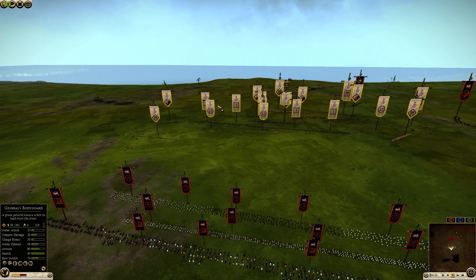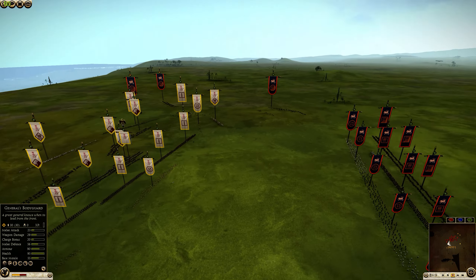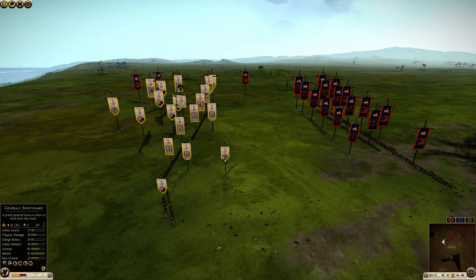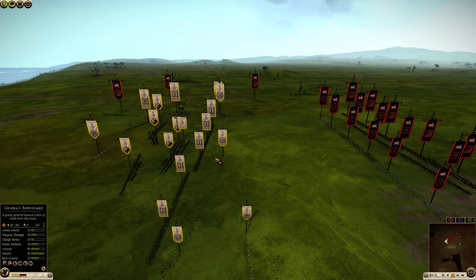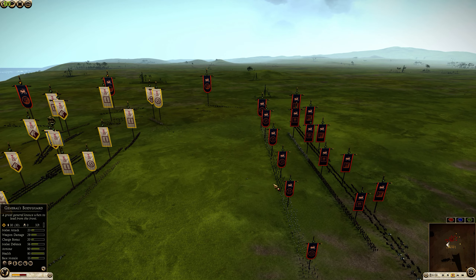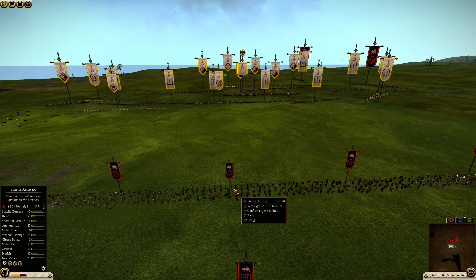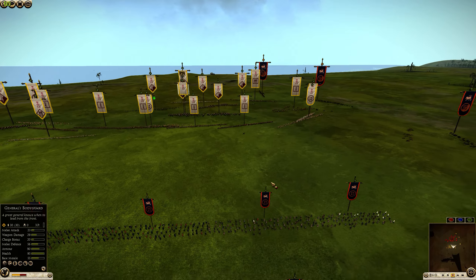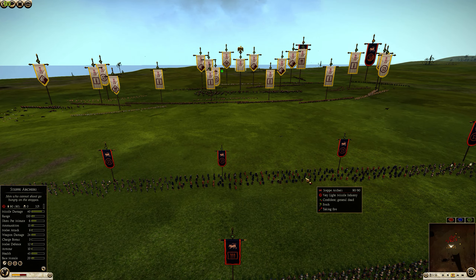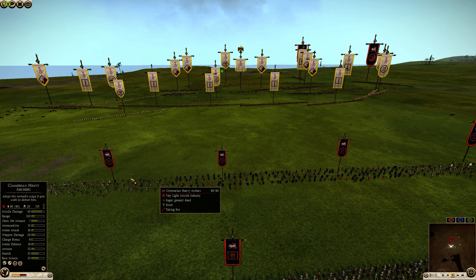The Chimerian Heavy Archers are going to wreck the Mercenary Balearics, and with six skirmish units like this the Balearic Slingers could die quickly for Trolliboli. But Trolliboli could just rush like a madman and probably destroy the entire line for Chimeria. Since Chimeria's General is dead, the morale of these units is going to be very shaky. It's probably a good idea for Trolli to fire on the Step Archers — and he is — because they'll rout the fastest.